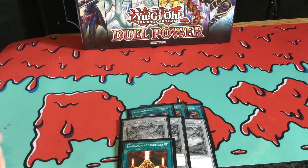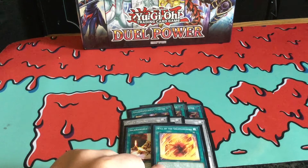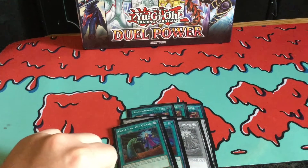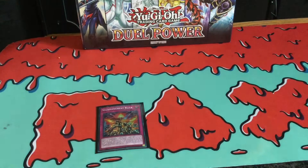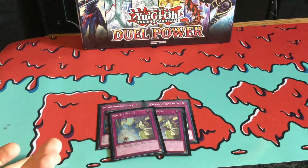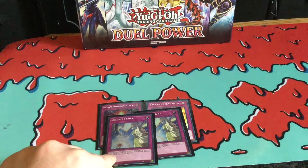One Salmongreat Sanctuary — obviously your field spell for the reincarnation. And then one Will of the Salmongreat, because I guess people are actually starting to run this card now, so I decided to do the same. And three Called by the Grave, which is a really good card for this deck. And not much for traps — I got one Salmongreat Roar and one Salmongreat Rage, really powerful cards. And then I got two Salmongreat Strikes. I think best is actually three, but I don't have room, though Salmongreat Strike is a really good card to run at three because you can basically negate and destroy monsters.